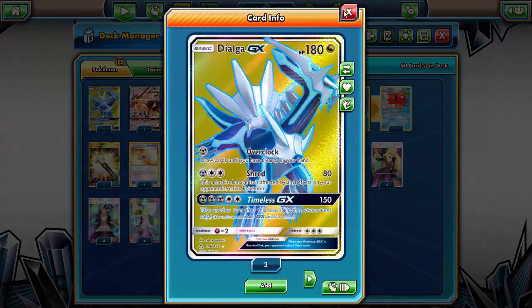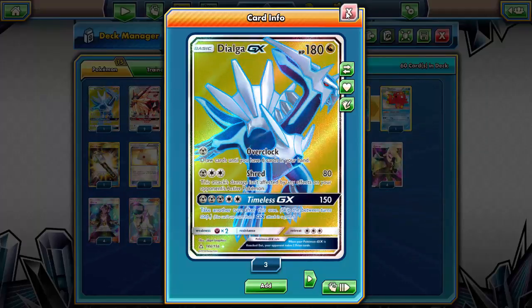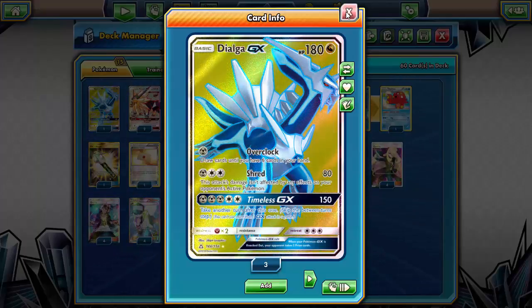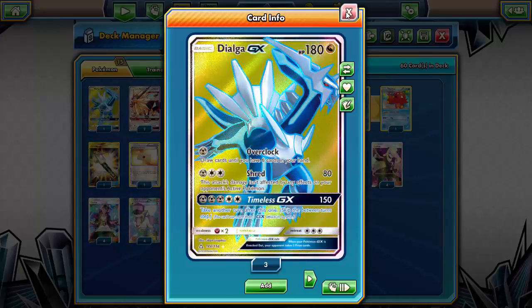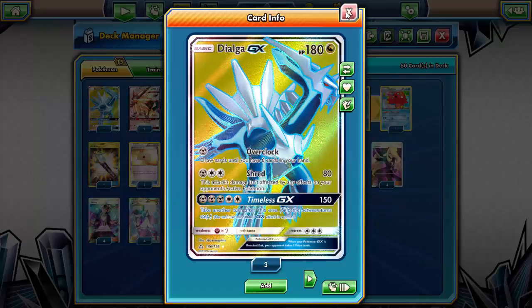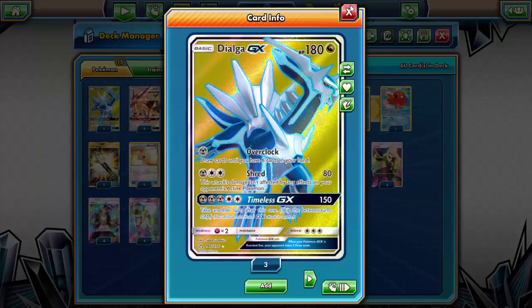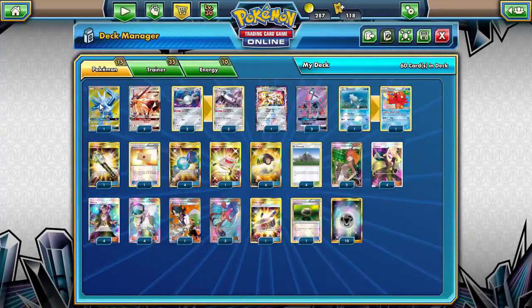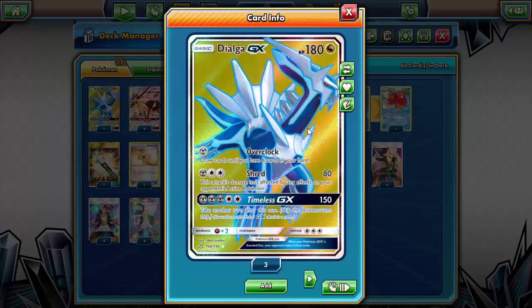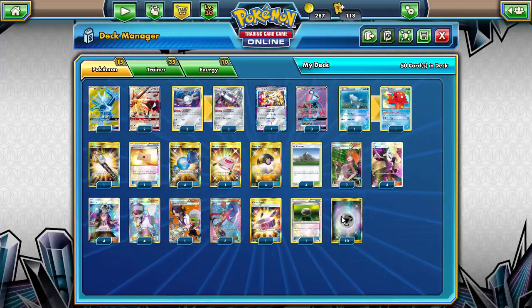I'm running one copy of Dialga GX because Timeless GX is easier to execute here. With Magnetic Circuit you can more easily get five energy onto Dialga — unlike the Metagross deck where you were limited to attaching to the active. With this deck you can attach as many energies as you want from your hand, so you can load up Dialga GX and go for Timeless GX after a quick knockout.